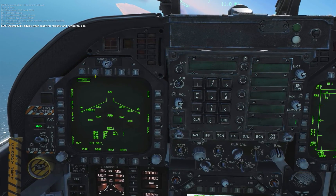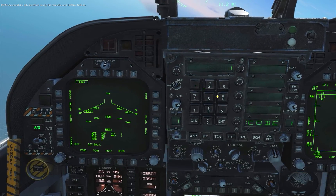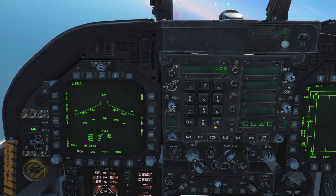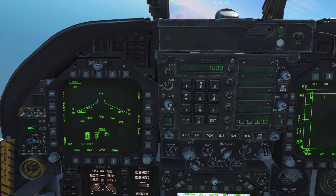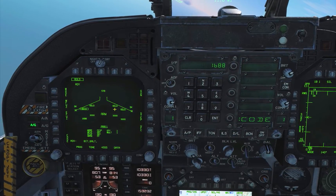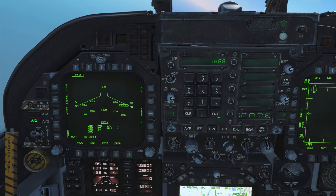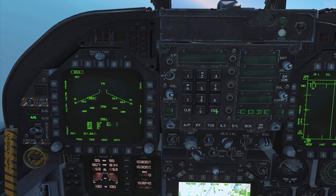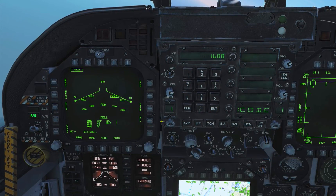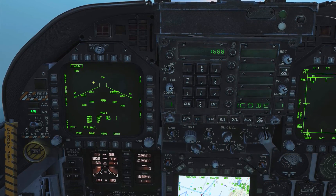Let's go ahead and set it up. All you have to do is select code on the left DDI and then press in 1688 on the UFC. But it only marks the laser code for one of the bombs. You need to select the other bombs as well by selecting the step function and entering the code again, until all of your GBUs have been marked with 1688, as you can see on the left DDI.